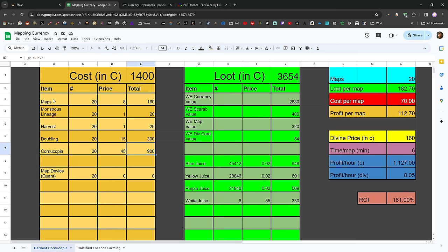It's eight chaos in bulk to buy Jungle Valley maps. That's actually a very high number — I farmed all these maps myself, so I could say that was zero. But I could also sell them, so we'll say about eight divines per hour. I think that is a conservative estimate. And unlike a lot of currency farming strategies — like blight, where selling blighted maps can be annoying — selling life force is super easy. You just put it in the currency tab and sell it like any other currency.